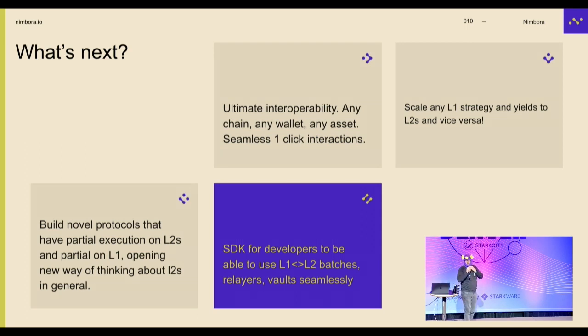What's next for us? It's actually quite an interesting roadmap. We want ultimate interoperability — we want to be able to bridge any chain, any wallet, any asset in one click and do the routing for you, so you don't have to care about what's going on in the background. We can scale any L1 strategy and yields to L2s and vice versa. We can build newer protocols that have partial logical execution on L1 and partial on L2s — depending on where the action needs to happen. That opens a lot of doors. And we are extremely proud of our SDK, which lets developers easily build any kind of execution from L1 to L2 in 60 lines of Solidity, so you don't even have to learn Cairo.